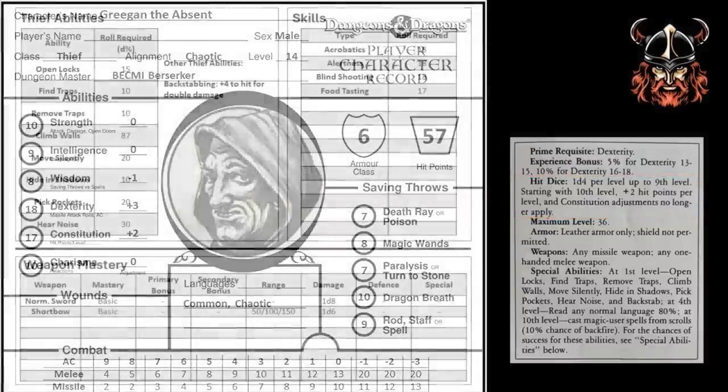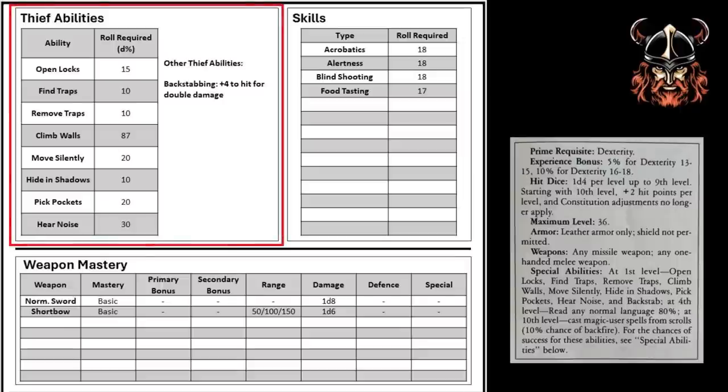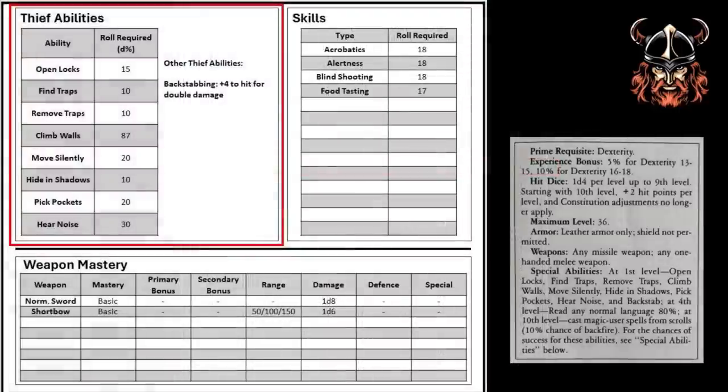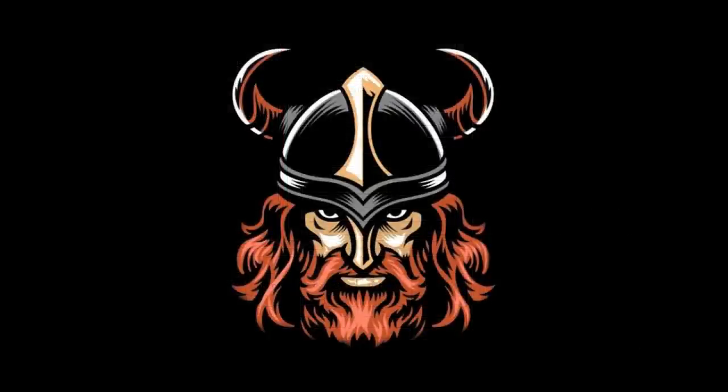Let's turn the character sheet over again and update the items there. Gregan is now 14th level, so we'll need to update his thief abilities to account for this. We can do that by once again referring to the thief ability table and obtaining the score relating to his current level. We'll also record here the two extra thief abilities that Gregan obtained at 4th level and 10th level respectively.